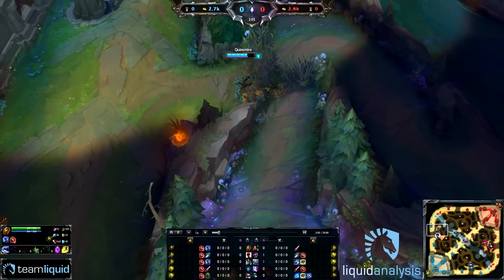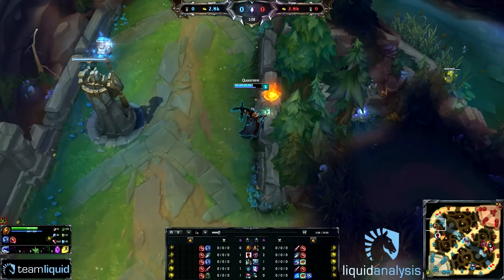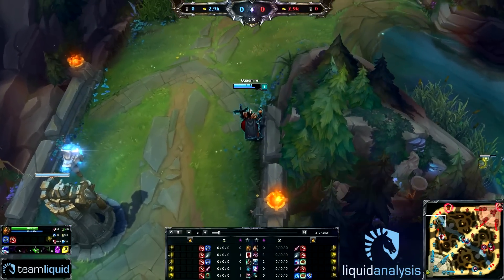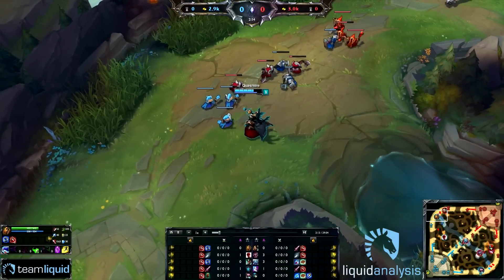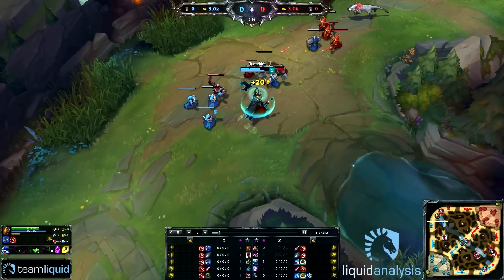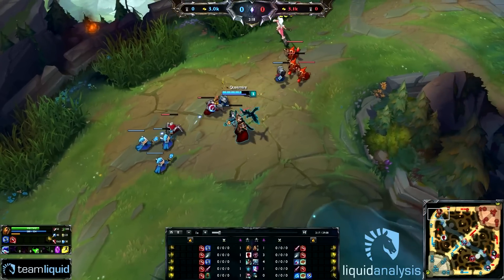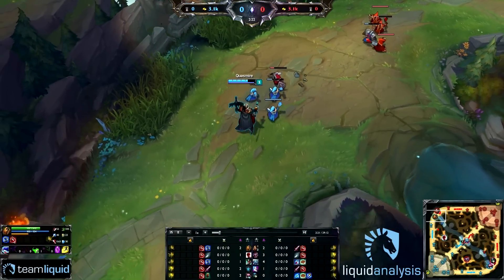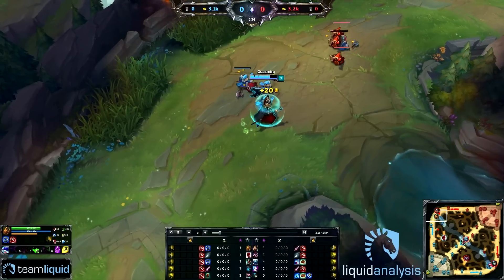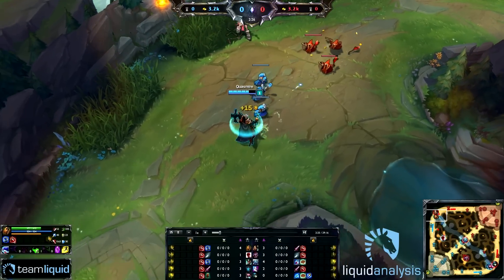In this game, Quas on Swain is playing against Nidalee and he's using his AD runes even though he's playing against an AP champion, simply because Nidalee's magic damage pre-6 isn't going to be that strong, so he prefers to run the AP runes and have better strength in lane.